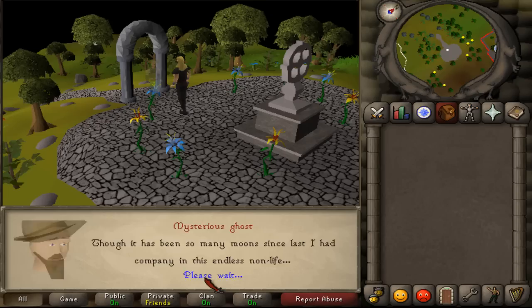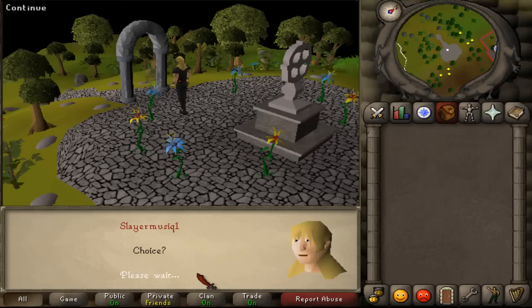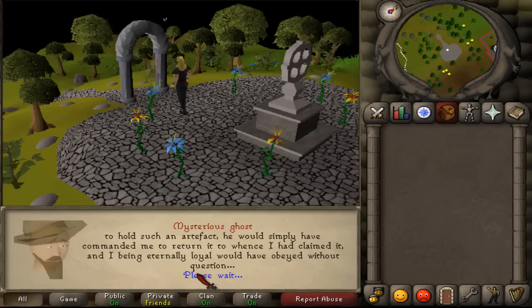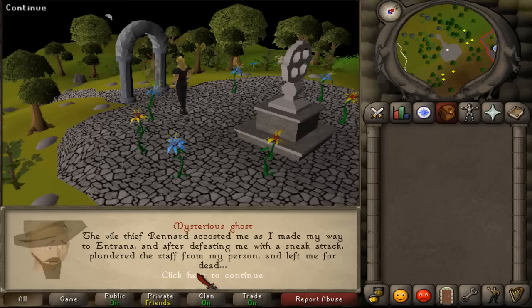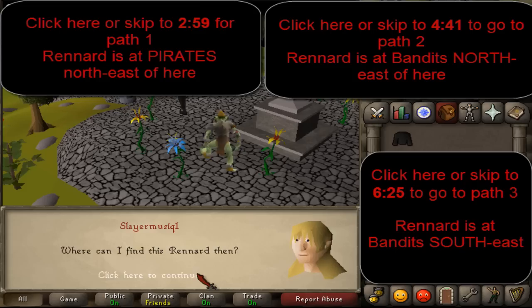Then select the option: tell me your story. Just skip through the story until you ask where Rennard is located, then read what he has to say.